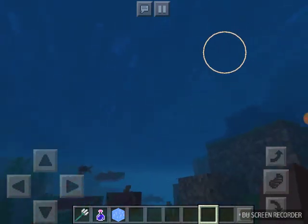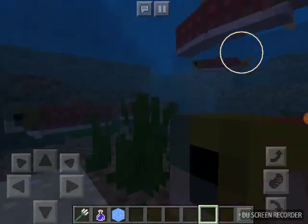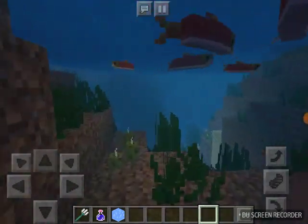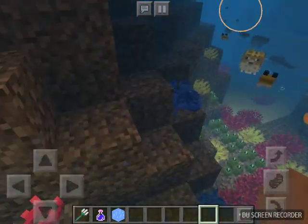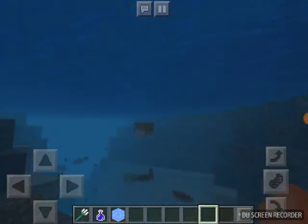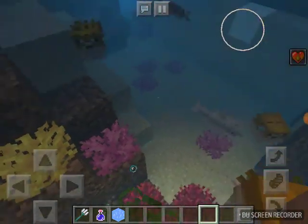These over here are the awesome little salmon buddies that swim inside of a group. They're so super cute. We've got all this kelp and seaweed. And when you hit a pufferfish, they go gigantic! And exceptionally dorky.